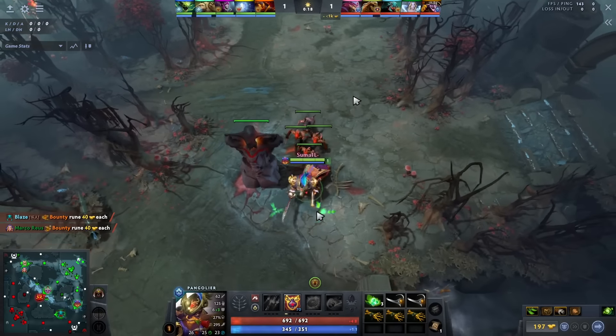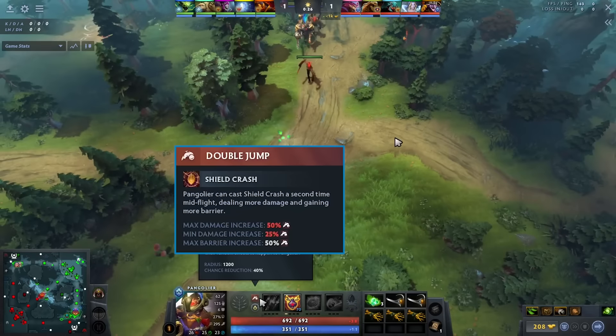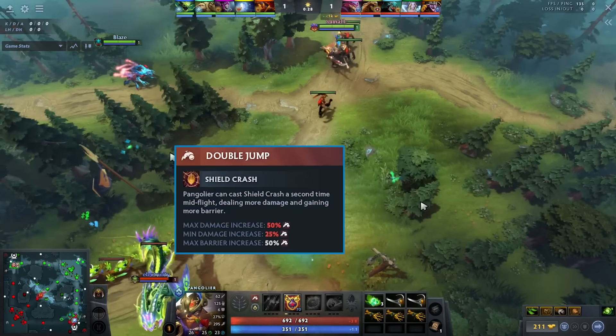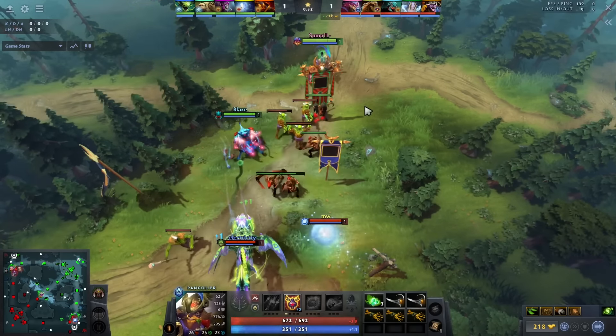So we're going to be watching offlane Pango. Why is offlane Pango so good? This facet, Double Jump, makes it so when you hit enemies with Shield Crash you get bonus barrier — it increases the damage, which gives you more barrier. Immediately he's going to pull aggro.